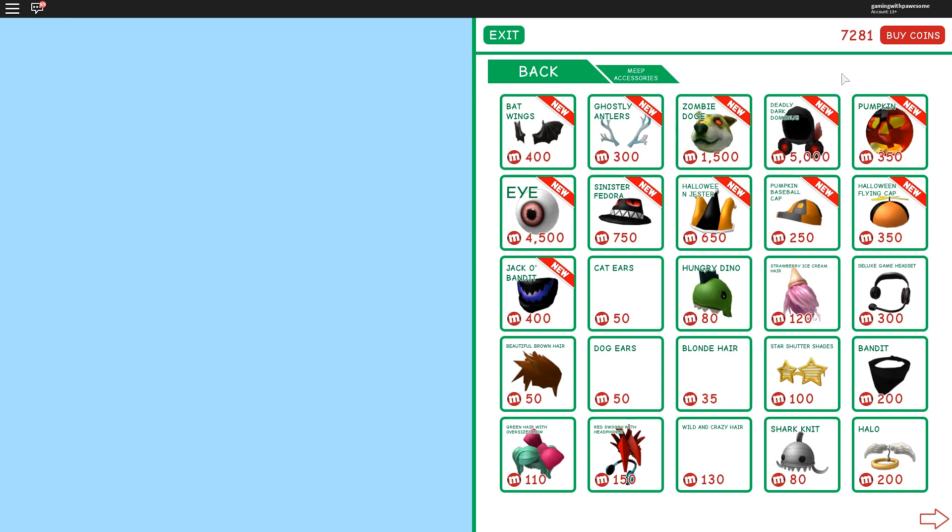I have to watch what I buy though because I don't have a lot of coins. We have a Halloween flying cup — that is so adorable — pumpkin, baseball cat, Halloween jester. We have an eyeball; I'm not gonna get the eyeball, it looks scary.